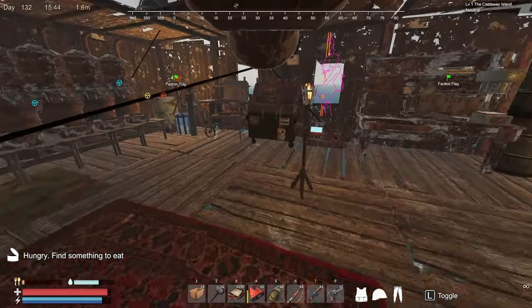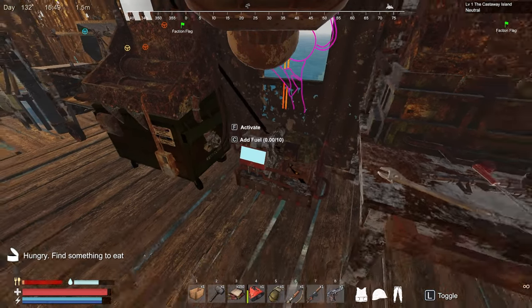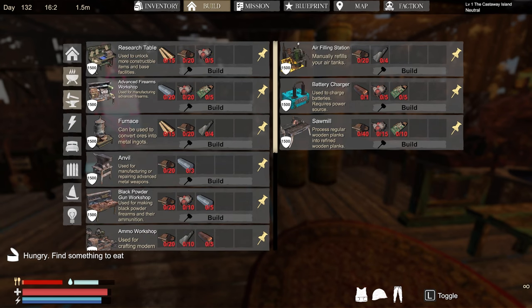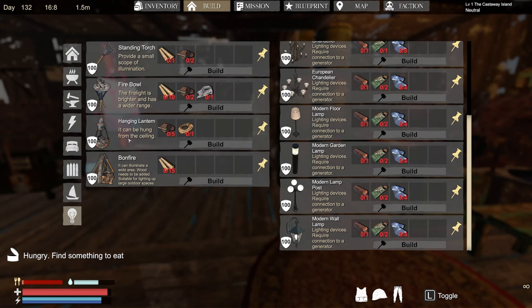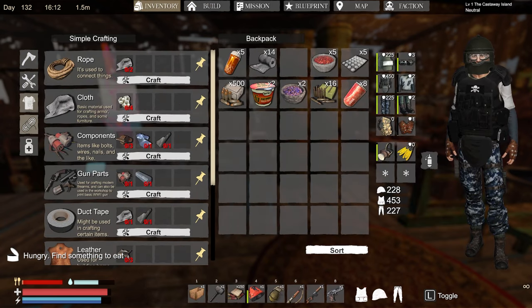We need these solar panels because when it's daytime that's going to be our primary source of energy along with the fuel. From what I understand, as soon as we put fuel in the generators it refills our batteries. We need to get more batteries, and we can make larger batteries now. We also built the power hub, junction boxes, lightning rod, and the windmill last episode — but for whatever reason I'm not seeing the windmill here, which is odd.